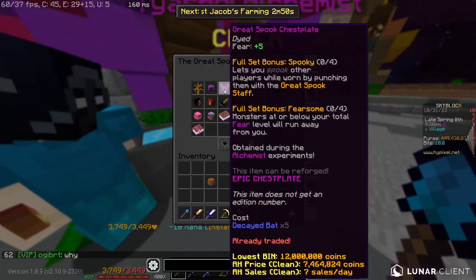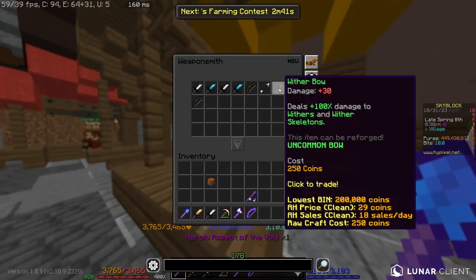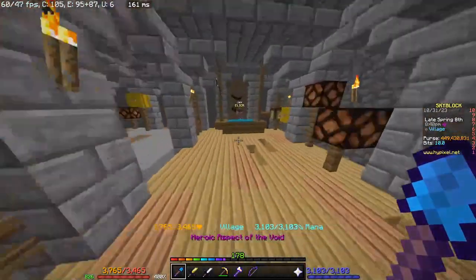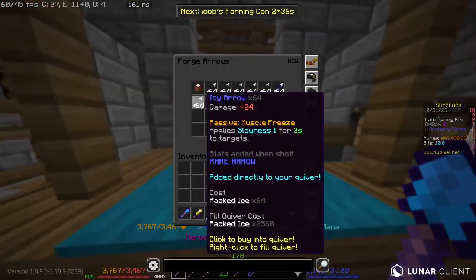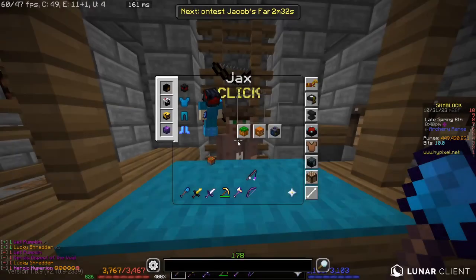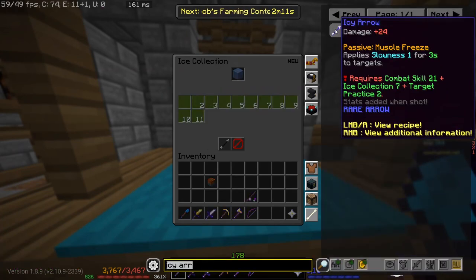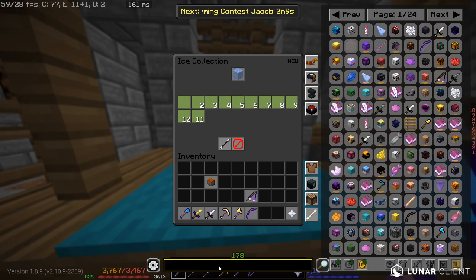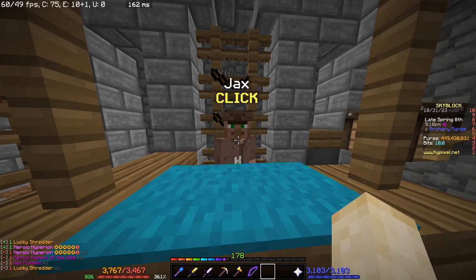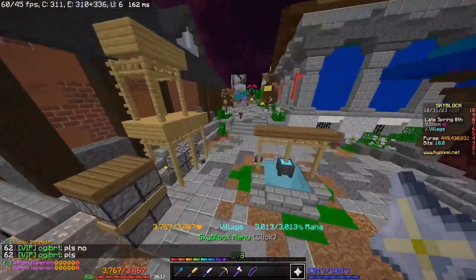For the five decayed bats, you're going to need to go to the weaponsmith and buy a wither bow, then go to Jacks and buy icy arrows. This might be a problem for some people because you need ice collection level 7, combat 21, and target practice level 2, but it shouldn't be too difficult to get. Then you need to kill bats.